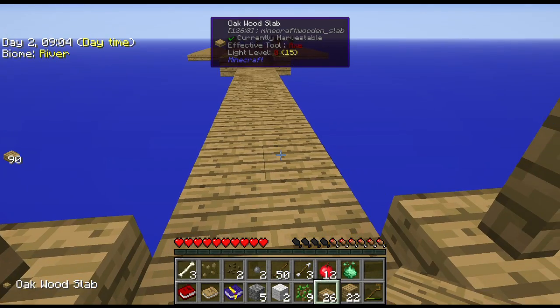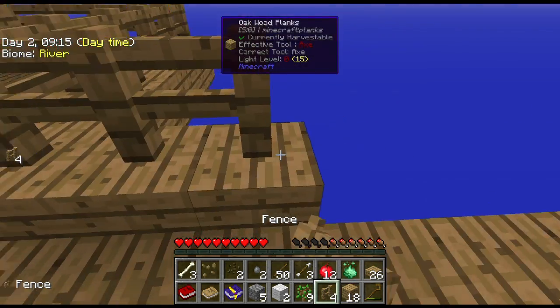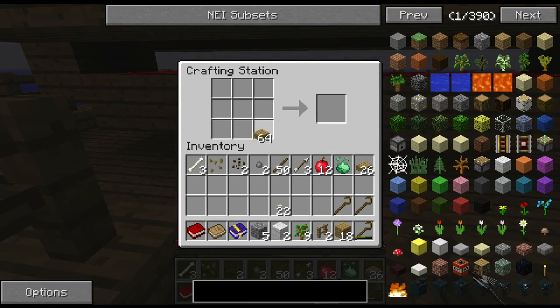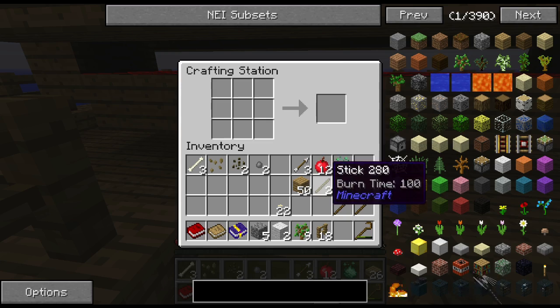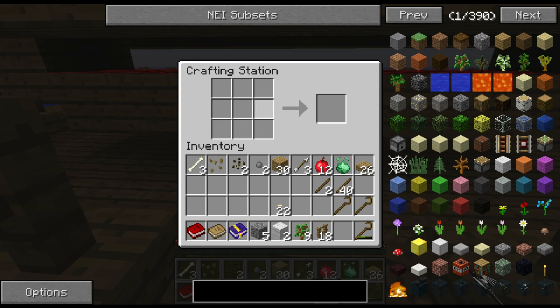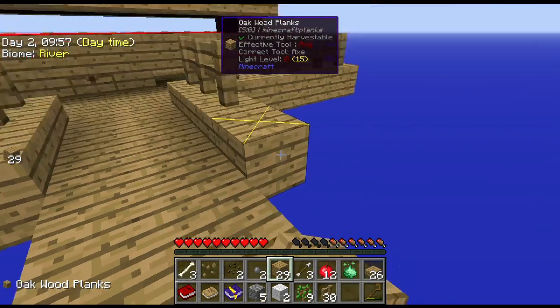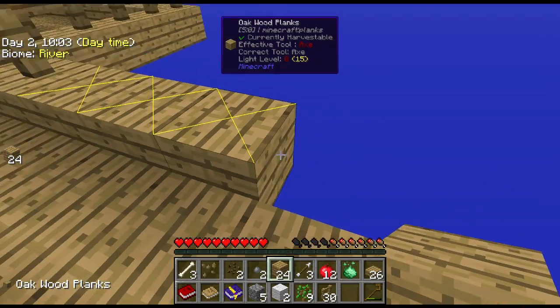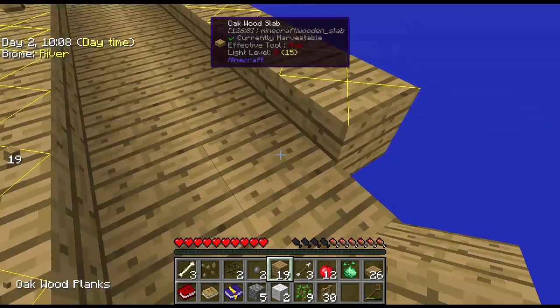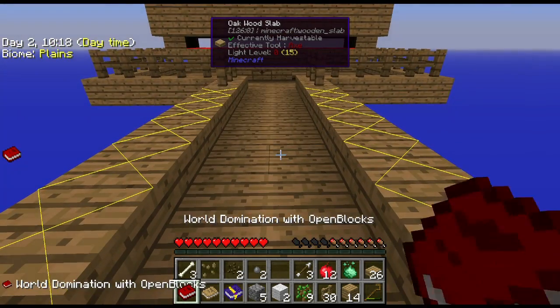The spawner is done and now I can go ahead and build the rest of this. Cave noises - that's a good sign because cave noises means monsters can spawn, which we've already seen happen. We've already collected the spoils - we got three bones right there which gives us some bone meal to start with. Mobs are already spawning, awesome. I think that's a pretty productive first episode - I'm okay with our progress thus far.